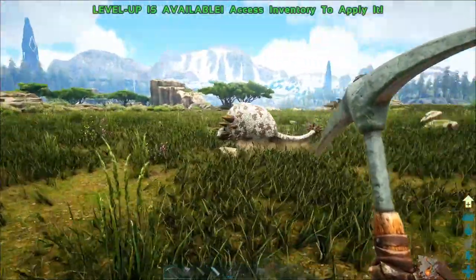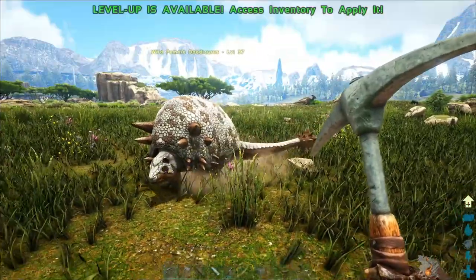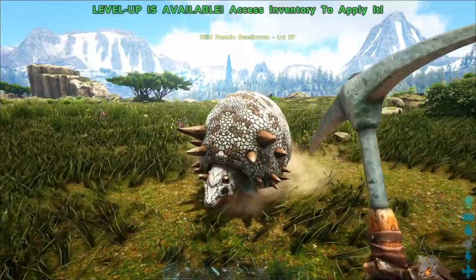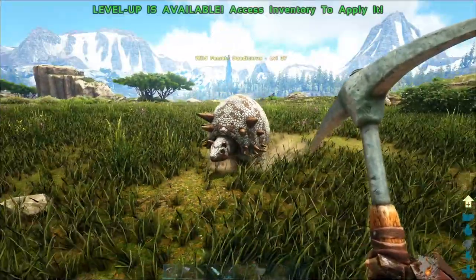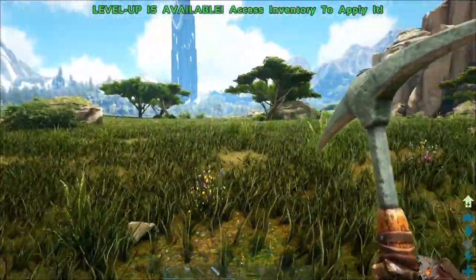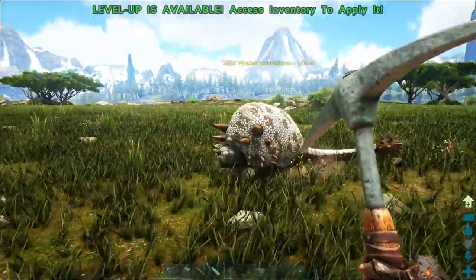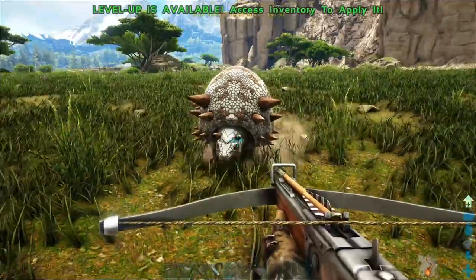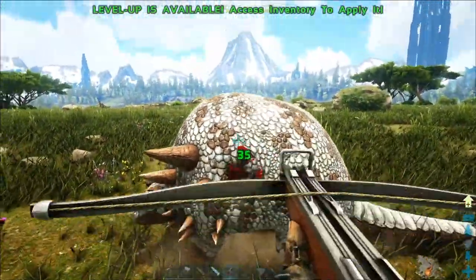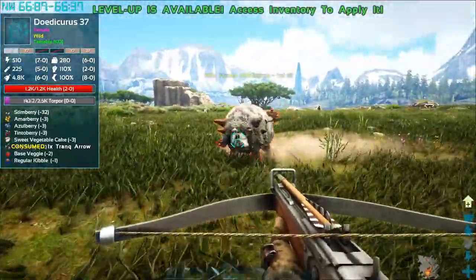I would advise having some wooden spikes with you because once he's halfway, nearly knocked out, he's going to crawl into a ball and you're probably not going to be able to tranq him. So definitely put spikes around him so that no other animals could attack him, like raptors or rexes or anything like that. Headshots are effective — body shots, he is protected by his shell, so it will do less damage or less torpor.